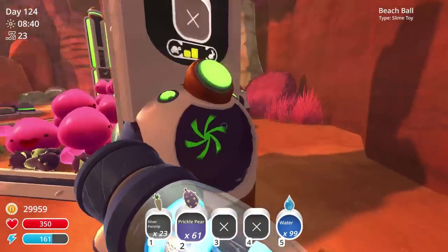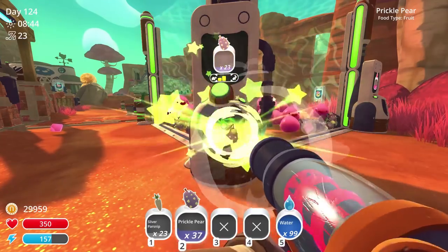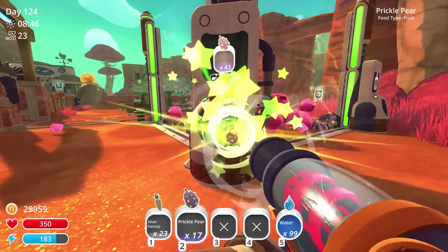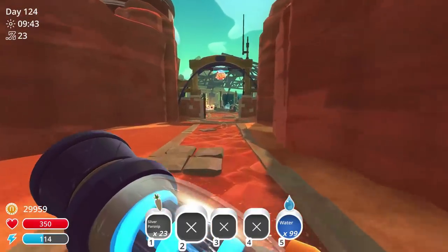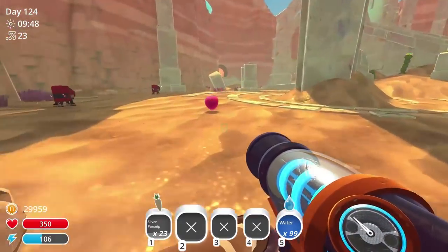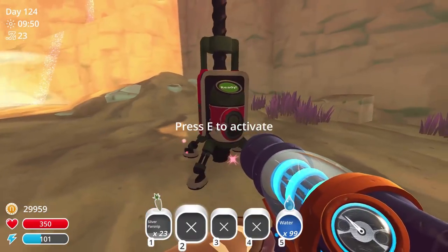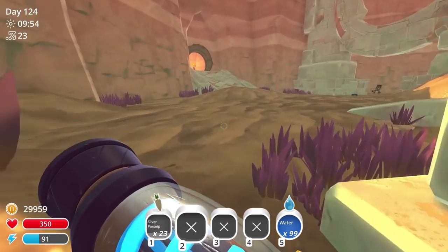I'm gonna throw this in here — I'm trying to get my pink slimes so I can get the pink plots in order to build this stuff, because it always takes pink plots no matter what. We're gonna head to the Glasses area now to check my things there. I think I have a bunch of them. This guy's ready. I really need the apiary though — I think the apiary is the most important, so let's check that first.